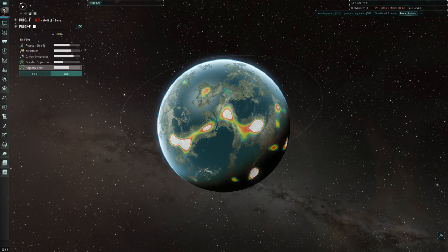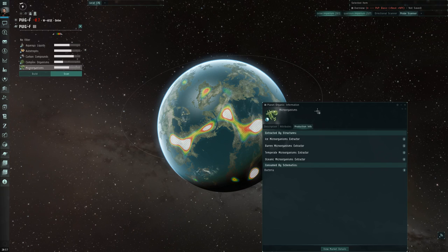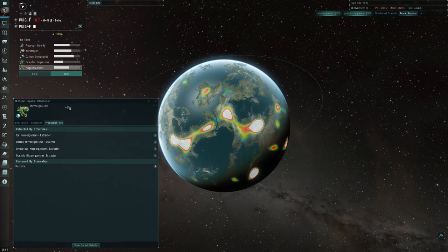Hey, good afternoon, this is Zartan from AMOC DOT. This video is hopefully going to assist some fellow corp mates, friends, and interested parties in approaching planetary interaction and how to set up factories for high-yield production, making it easy as well as manageable. The purpose of this video is to outline details of how to best set up a planetary interaction factory for creating P1 or tier-1 materials.